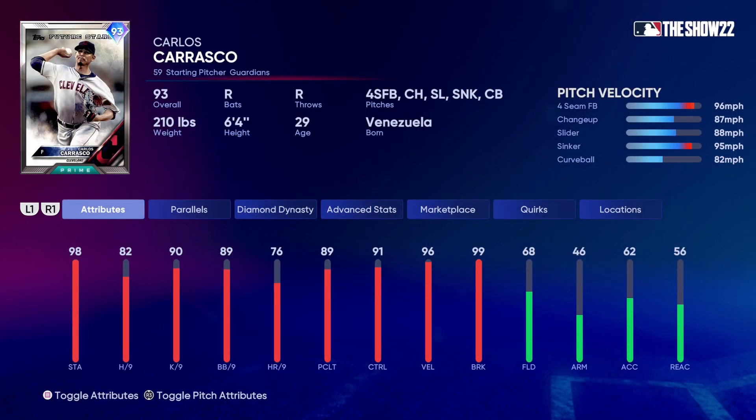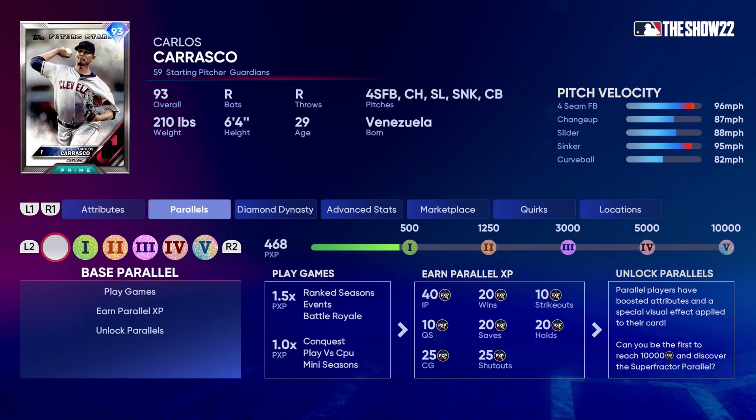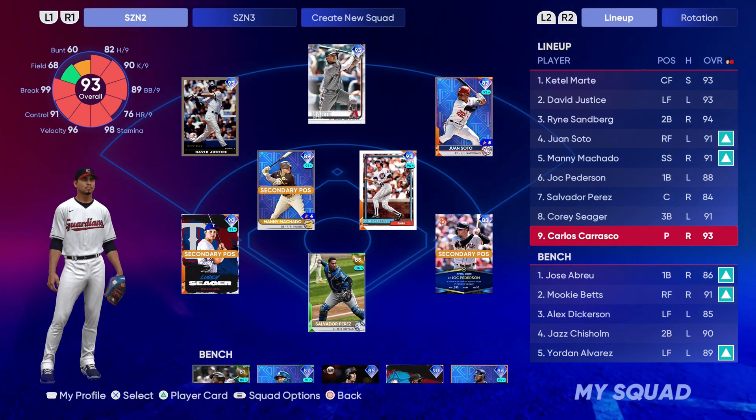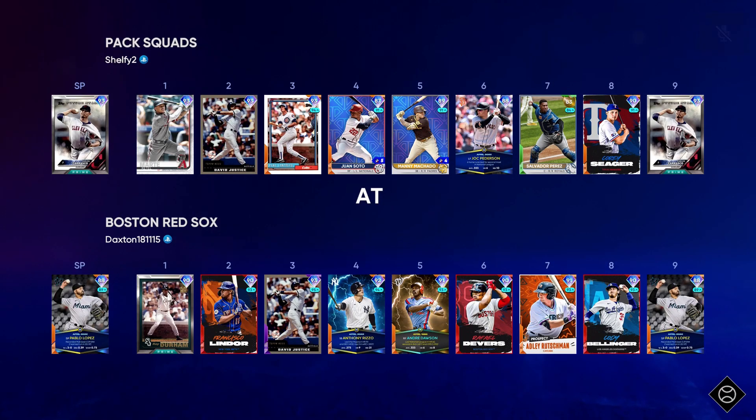The lineup for today is Catel Marty, David Justice, Ryne Sandberg, Juan Soto, Manny Machado, Joc Pederson, Salvy Perez, and Corey Seager, with Carlos Carrasco's 93 Prime card on the mound. He went five strong in the last game, gave up one run, five K's — we had to take him out prematurely in a tough spot. It was a no decision but we ended up winning. Let's try and win another one with Cookie on the mound.